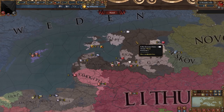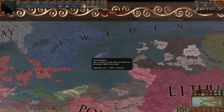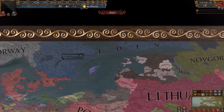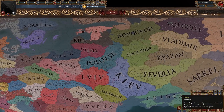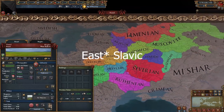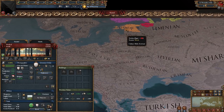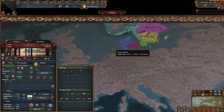Moving into the Baltics, we have the Livonian Order and some other nations which all seem to be subjects of the Livonian Order. We have Gotland, Sweden, Denmark, and Norway. Norway and Sweden aren't represented fully, but they did a good job on the lakes. In the trade map mode we can see all the different trade nodes. In the culture map mode we can see the West Slavic cultures, the Baltic cultures, the Finnish or Ugric cultures, and the Scandinavian ones.